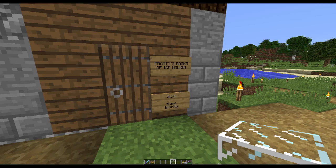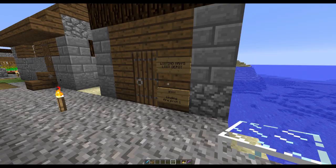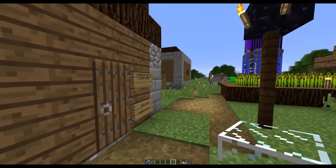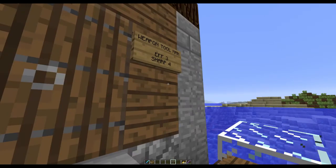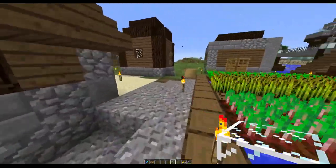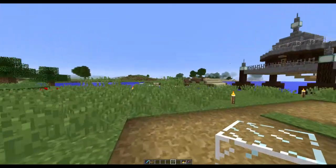Frosty's books of ice walking, also flame and infinity, protection four. Leeloo's looting - man's loot depot. Also binding and fire protection one - binding curse, that's a pain in the butt. They've got a few little villagers hiding about the place. Fortune guys, lucky stuff, also respiration one. Weapon tool man - efficiency three, sharpness four. And mending guy, as well as punch and protection three. Very cool.